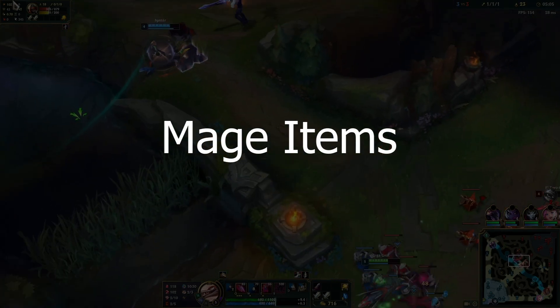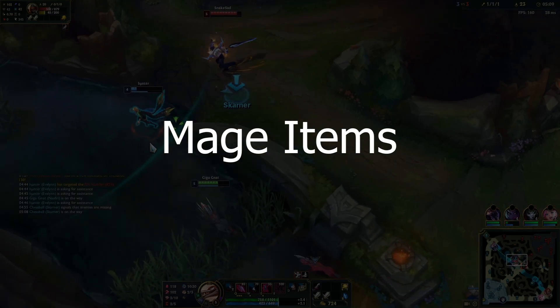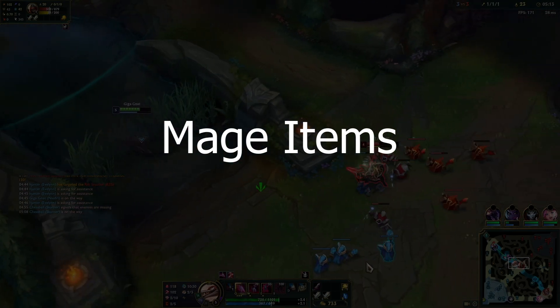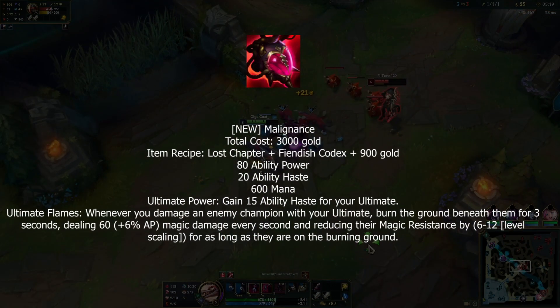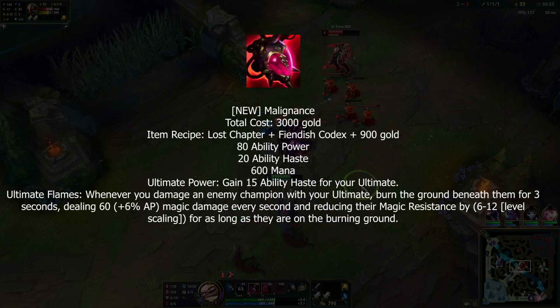Now let's look at the mage items — these are quite a spicier meatball. I'm not going over the build paths because no one cares about that. First new item: Malignance — gives you AP, ability haste, and mana, plus 15 additional ability haste on your ultimate.